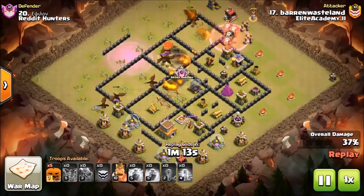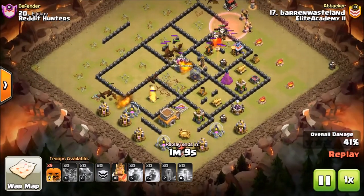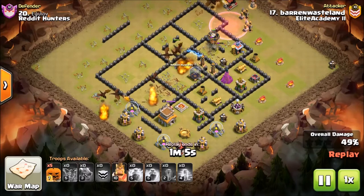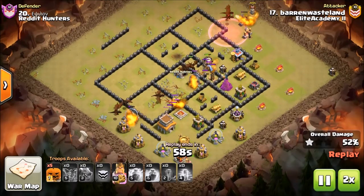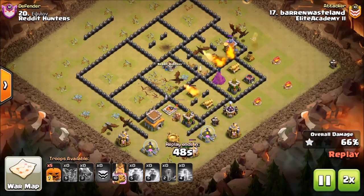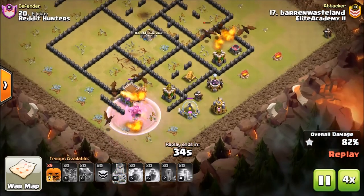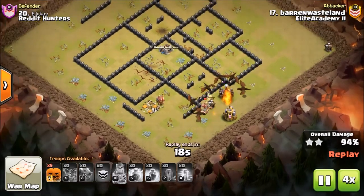I like this haste right here — it's going to bring his balloons in and they're going to go right after that last AD. They did eat some air mines, but it's not going to stop them, and just like that all the major components threatening these drags are down and this base is going to get crushed. Look at this — boom, king out there just doing nothing, base is done.